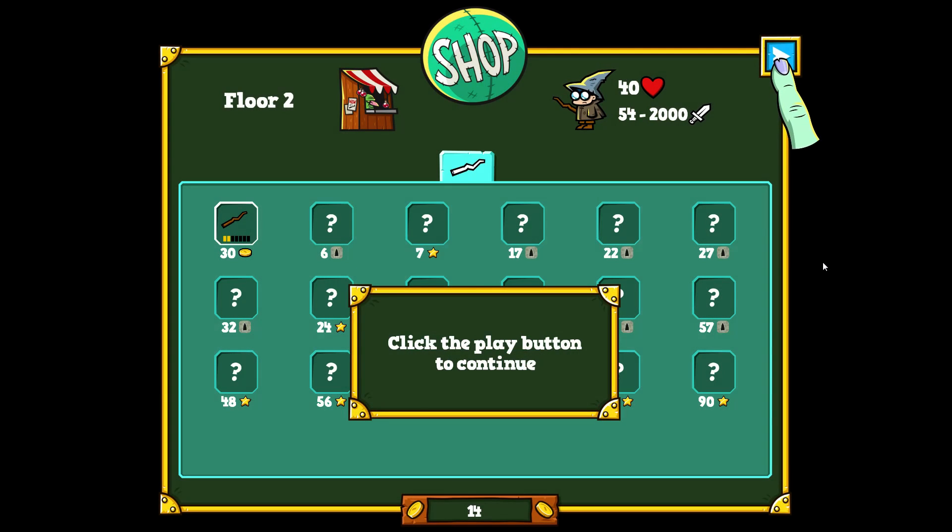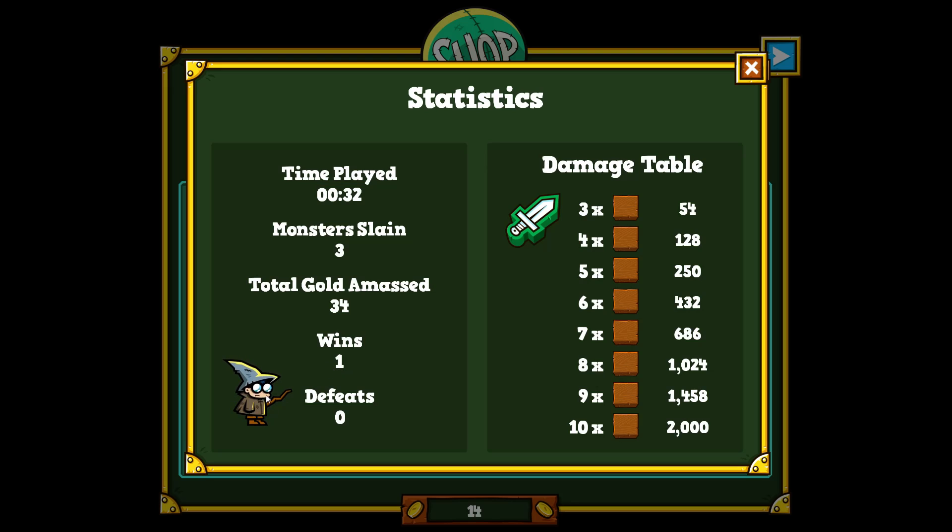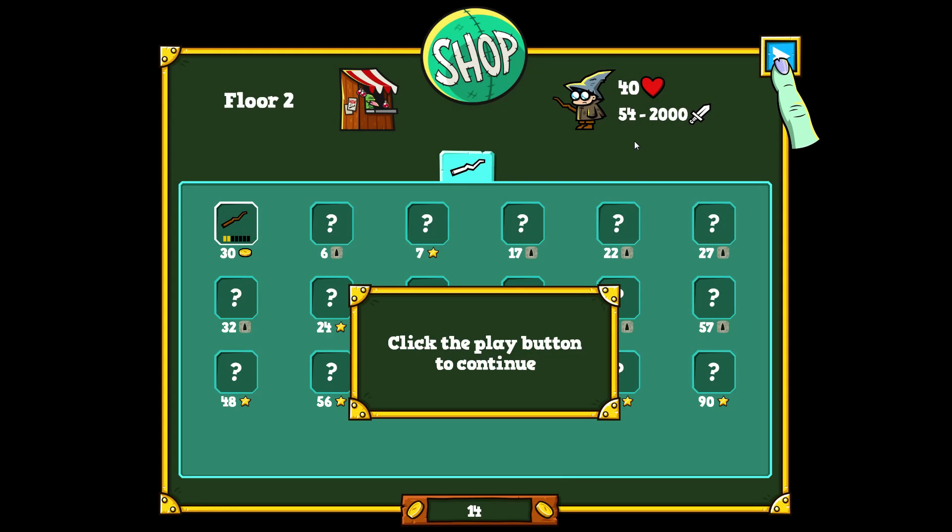Here you can see the statistics. I won just one floor. Here's the damage table — when you upgrade your weapon or change it to something better, all of these will change. If I make a three-letter word, I do 54 damage; a four-letter word does 128, and so on.